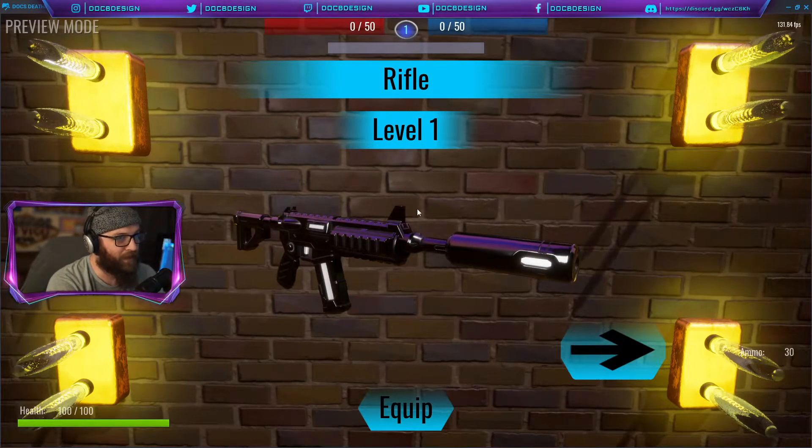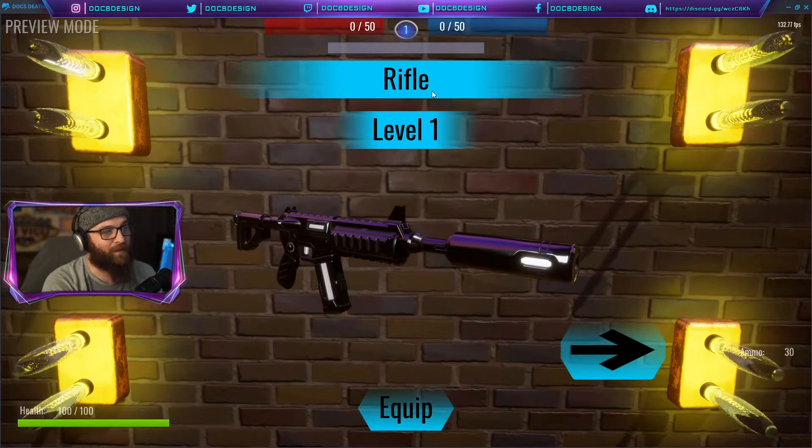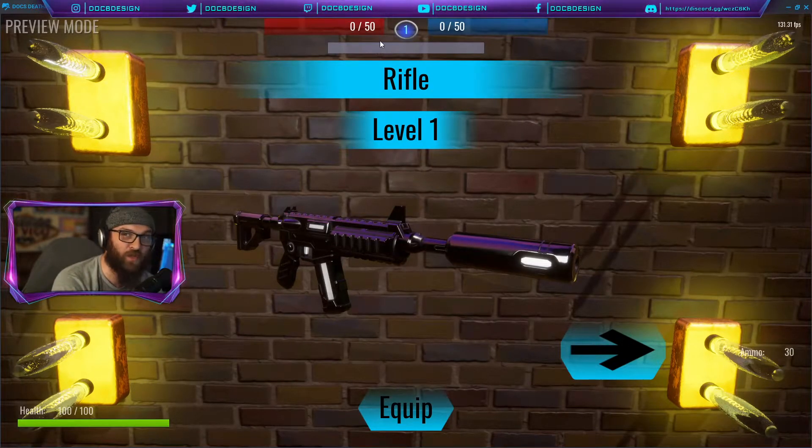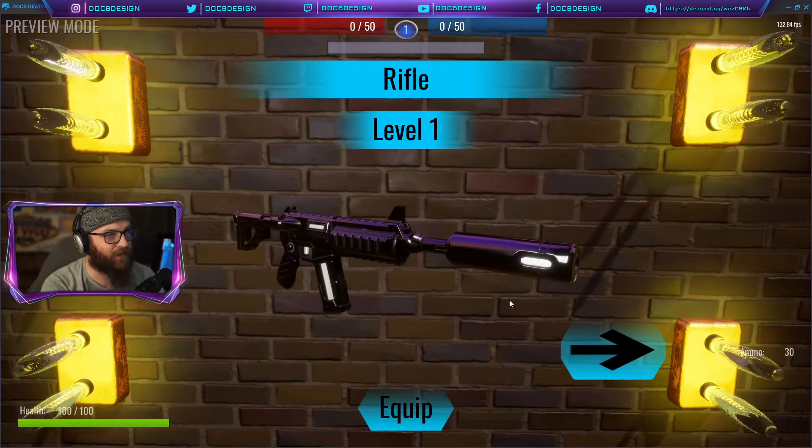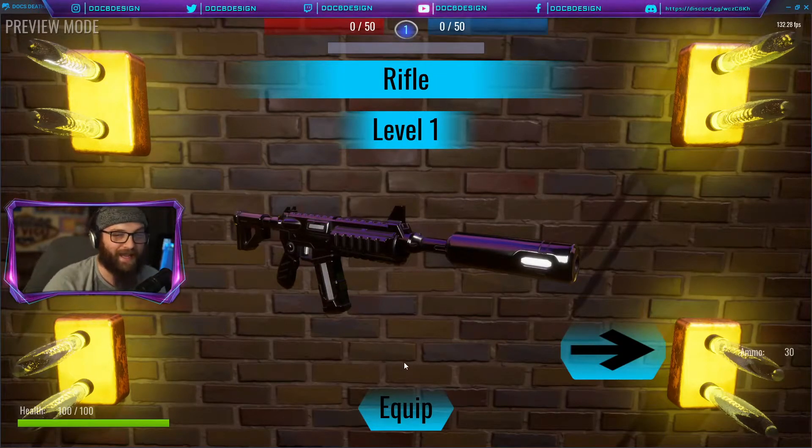We start off with just the basic rifle — the one that everybody knows — right here at level one. The leveling system was implemented back in devlog number two or three. The level number is up at the top, the bar shows your progression till the next level, and that light blue number is your current level. We're in preview mode right now so I'm only level one and can't equip the guns further along, but it's as easy as just pressing equip and your player will have that weapon. When you come back at a later session, you should still have the same weapon equipped.